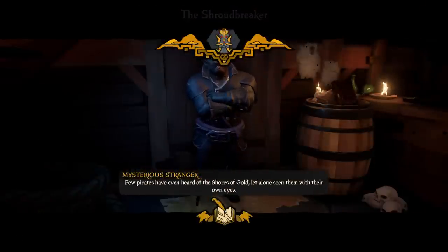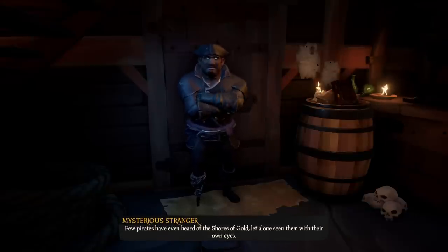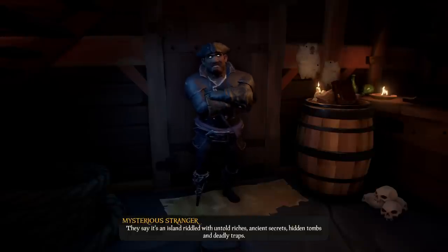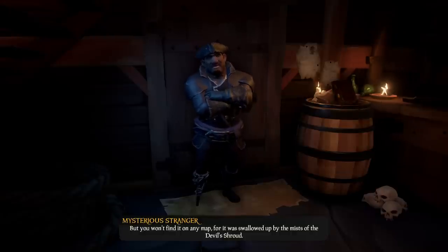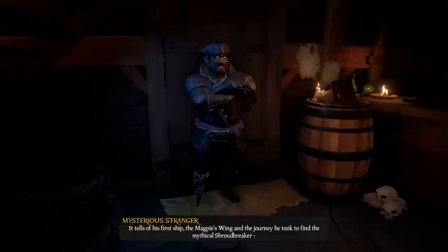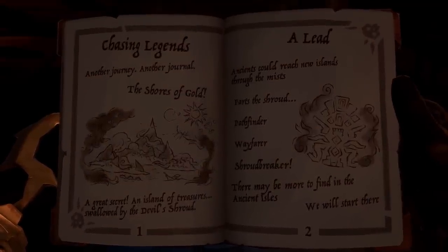The first Tall Tale is called The Shroud Breaker. You can start the tale by visiting the Mysterious Stranger. You can find him on any outpost in the taverns. Next to him you'll see a barrel with a book on it. He'll start the Tall Tale by pressing Vote for Tall Tale. We won't show you the whole story he tells — that's still for you to find out. So the Mysterious Stranger starts telling the tale, and at that moment you'll also receive the first Tall Tale book. You can browse through the book to read the story and start looking for clues.